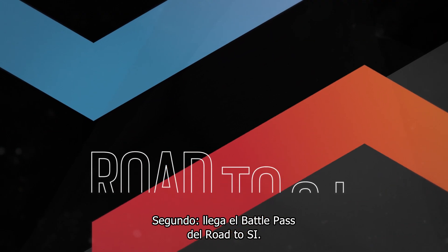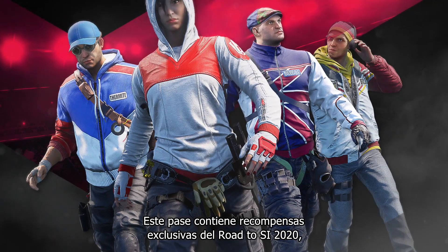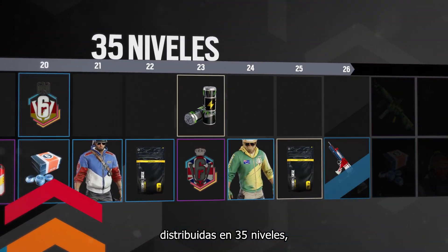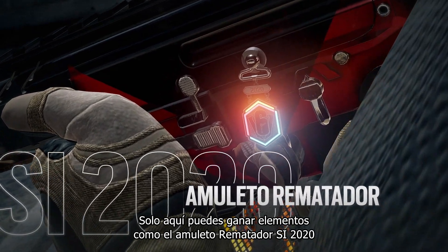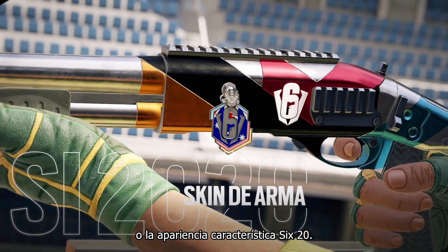It's time for the Road to SI Battle Pass. This Battle Pass will contain exclusive Road to SI 2020 rewards distributed through 35 tiers, which you will unlock by collecting Battle Points. This is the only place to earn items such as the SI 2020 Finisher Charm or Signature 2020 Weapon Skins.